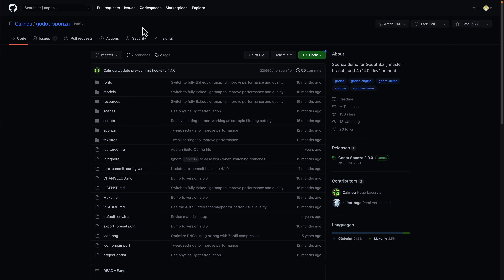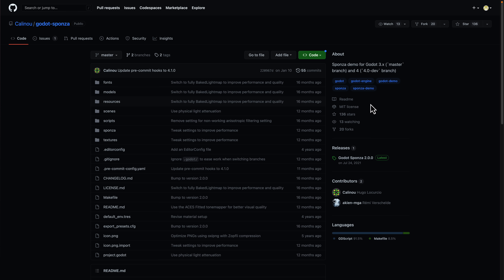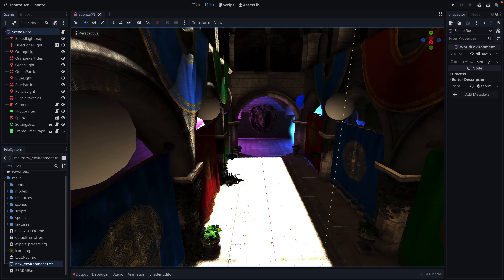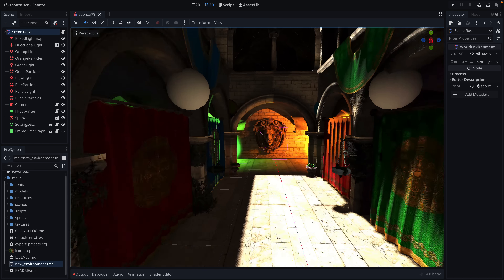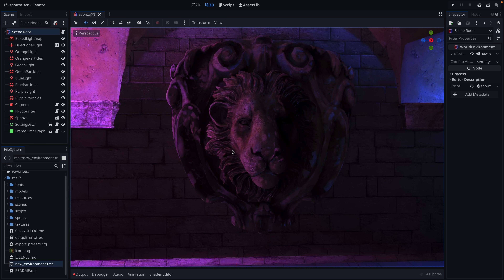If you're interested in grabbing the Sponza demo, it's available on GitHub from Hugo, a Godot team contributor. The projects are available there — the demo is on the master branch for Godot 3.x and the dev branch for Godot 4.0. I tweaked a couple of things to show SDFGI — the voxel-based signed distance field-based global illumination system built into Godot 4, which makes setting up lighting a lot simpler overall.